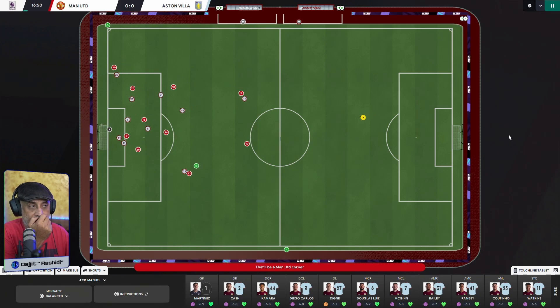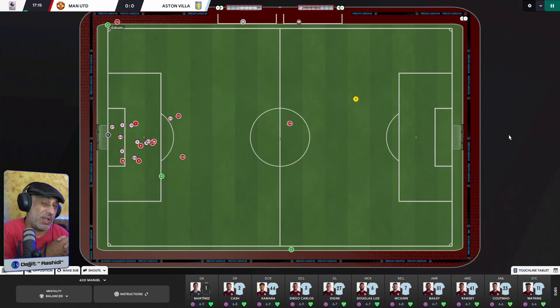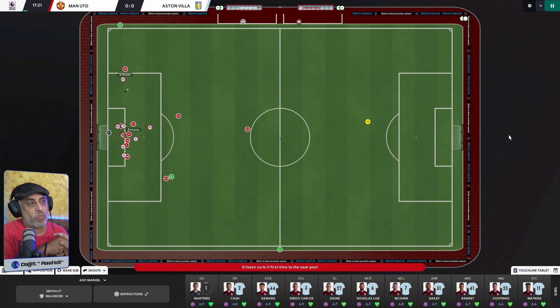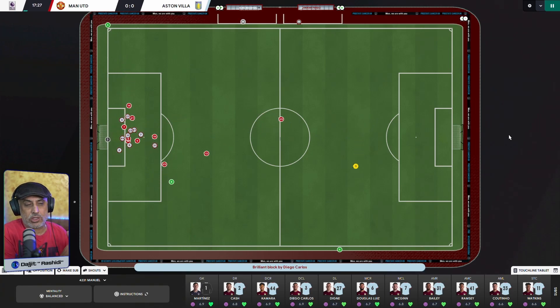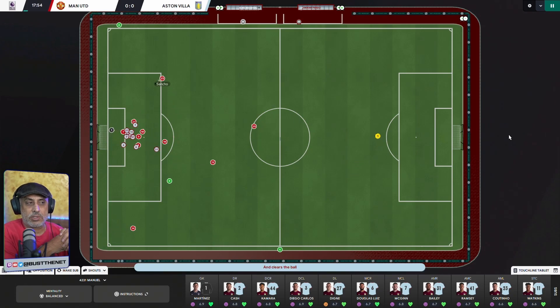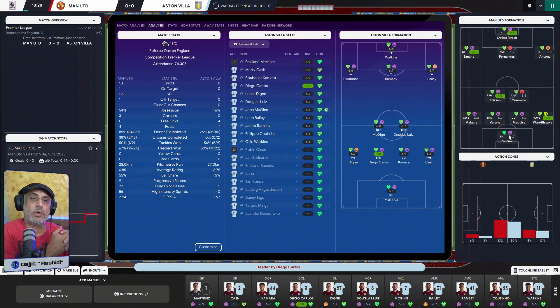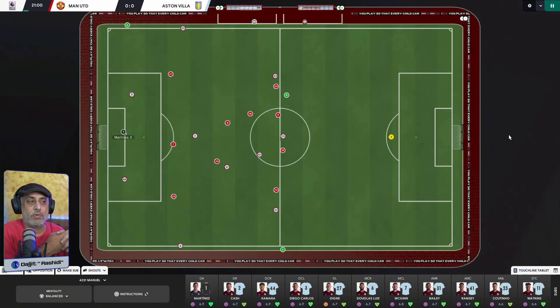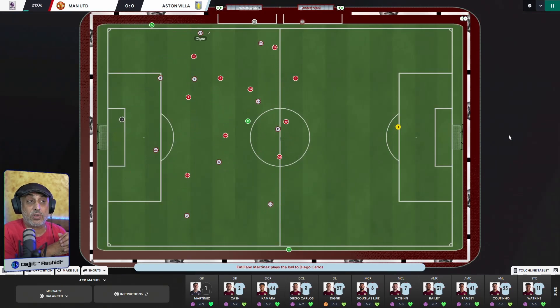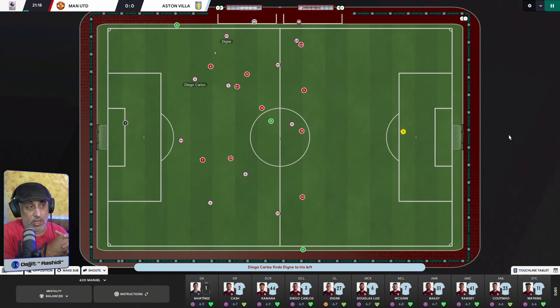We haven't been able to build up any play because you've got a lot of luxury roles. Your trequartista is a luxury role — he's not going to help you defend. You don't expect him to snap on their defensive midfielder. Then you've got an inverted wingback who has to come into the middle, where you already have a roaming playmaker and a defensive midfielder — he's competing against two other players in that zone.